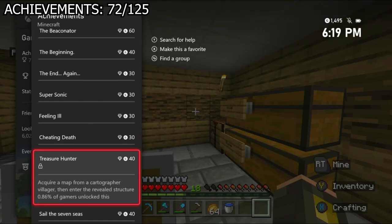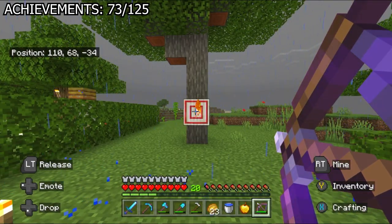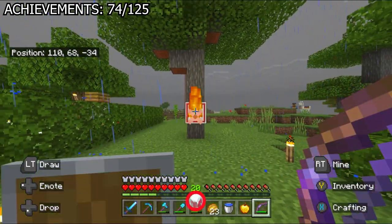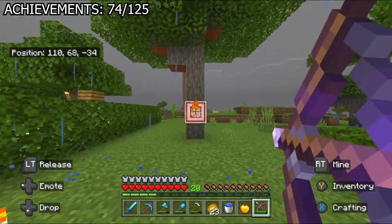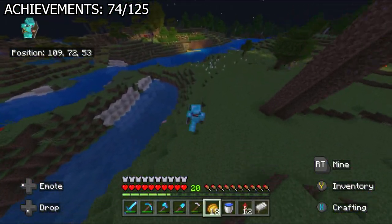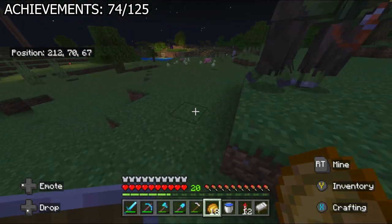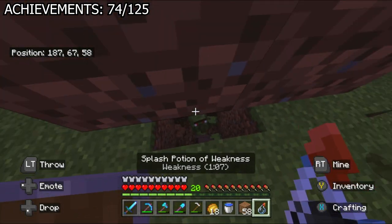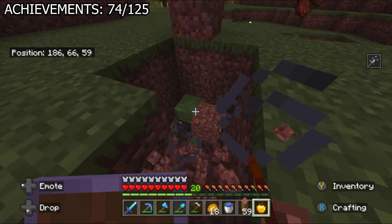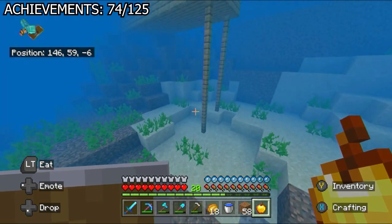The achievement collecting is not stopping yet. I used a dried kelp block to power a furnace for 'alternative fuel', and got 'bullseye' by shooting the middle of a target block — just stand close and keep shooting around the middle until you get it. I then went looking for zombie villagers to cure since I needed an Unbreaking 3 trade. It took the entire night to find one, and when I finally did, I splashed the weakness potion on myself instead of the zombie villager. That was my last potion, and if I went back home he would despawn — so I just wasted about 20 minutes.